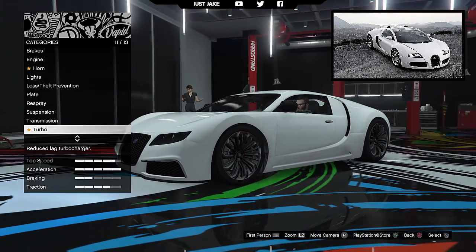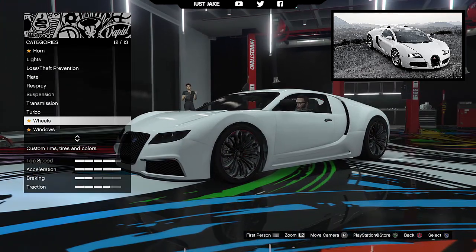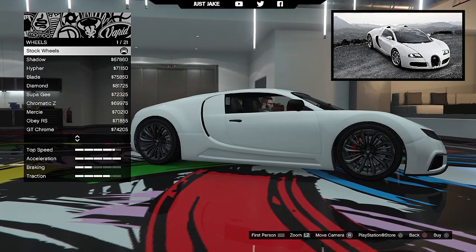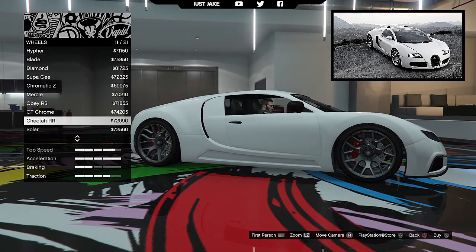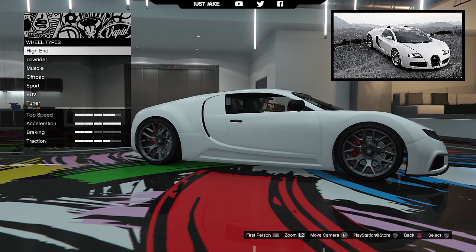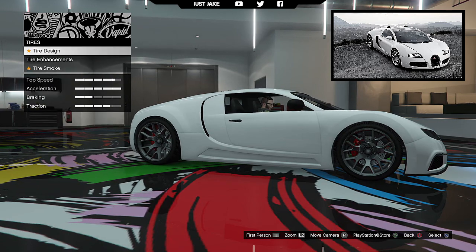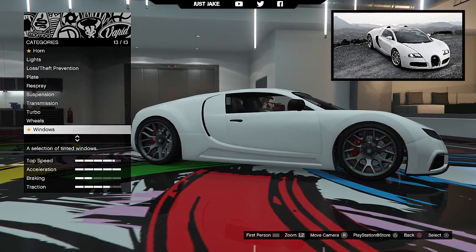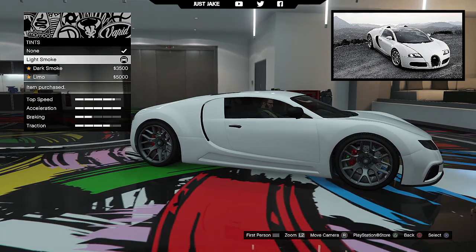Then you're going to get a race transmission and turbo tuner. Now for the wheels guys, you're going to go into wheel type into high end. Go into the chrome rims, and go and find these Chia RR rims. Alternatively, if you can't afford the chrome, they'll work just as well in alloy. And whilst you're here guys, you might as well go into tyres, purchase tyre enhancements and bulletproof tyres.